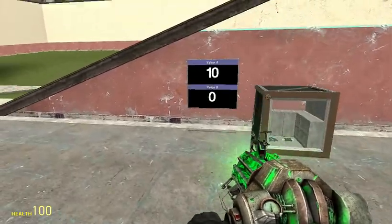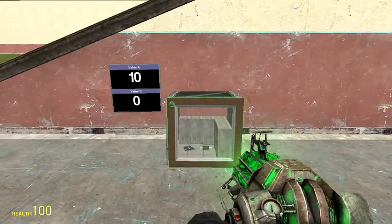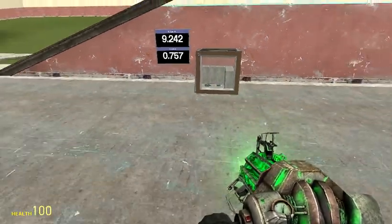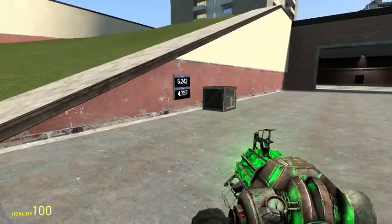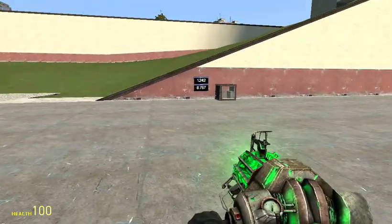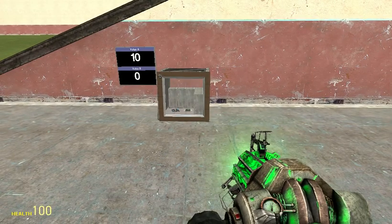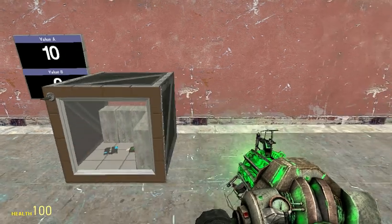Hey guys, this is DangerOnPC and today I'm going to be showing you how to make a wire explosive just like this one here. I will demonstrate how this works. It's a pretty cool thing, quite fun to troll people with — you know, just like be a terrorist and put it inside the PD or something using the advanced duplicator.